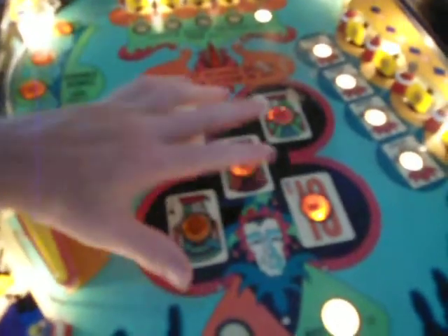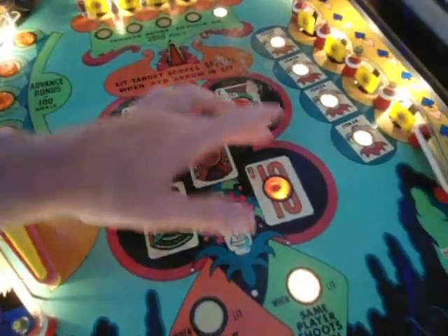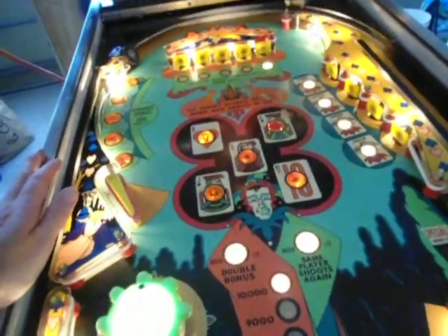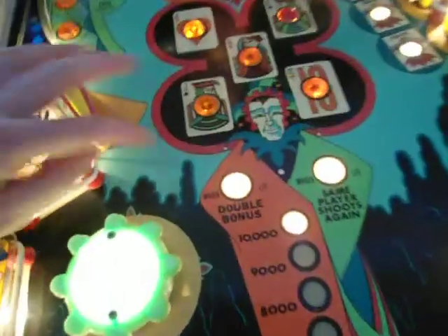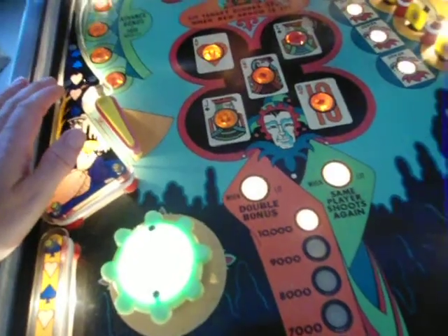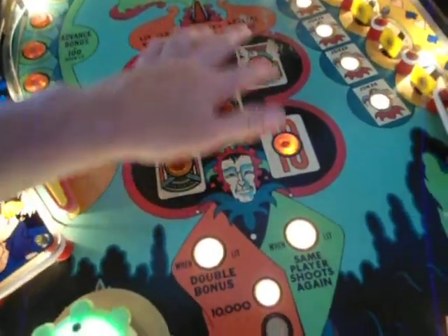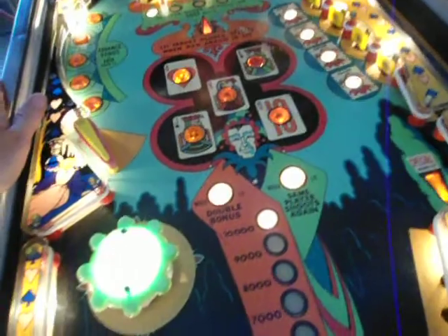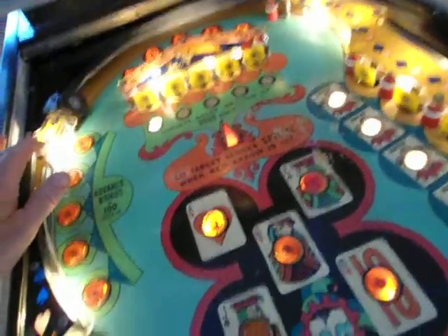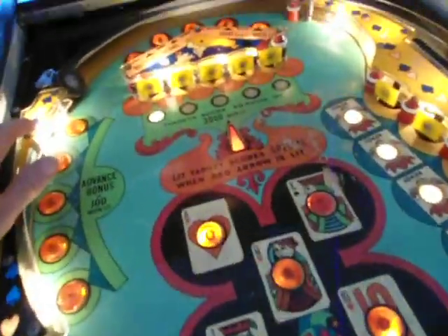So we've already gotten these five targets in the middle once — let's get them again. Now you get them a second time and you get your double bonus. Getting them a second time gives you your double bonus. Let's get them a third time. Now you've got them a third time and now you've got your specials lit. There's a free game and 1,000 points. It stays lit until you lose your ball, and then it resets.